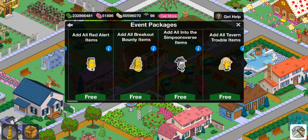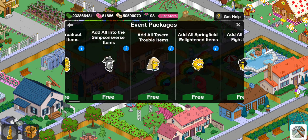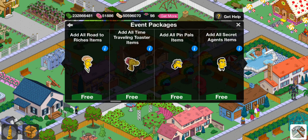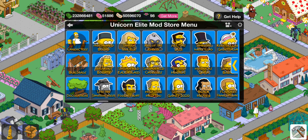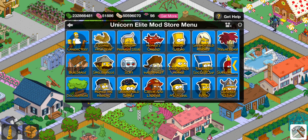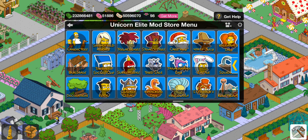Let's go into event packages. If you're missing any event from the current one — which is circa New Springfield — all the way back to 2012, you have them all here. You can add all the items from each event separately, or there is a button to add all of them at once. Moving along, you have events from newest to oldest — right after is Red Alert, Northward Bound, and so on. All the events are here from 2022 to 2012 — 10 years! This Simpsons game is actually being celebrated this year.